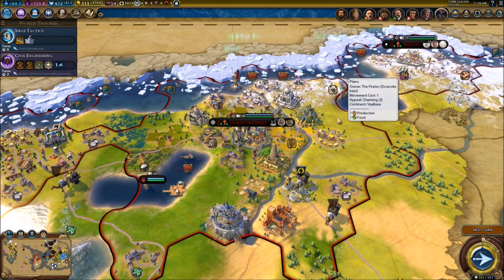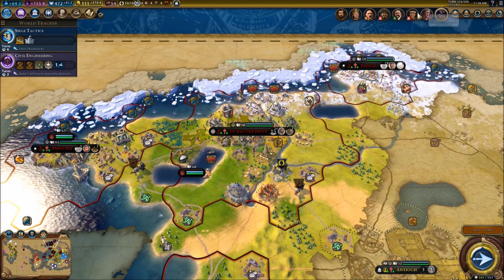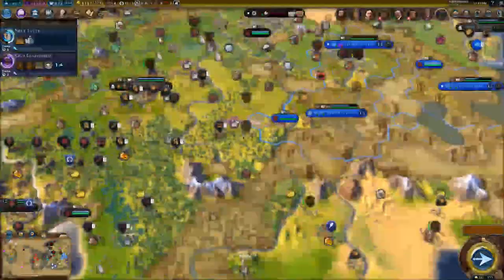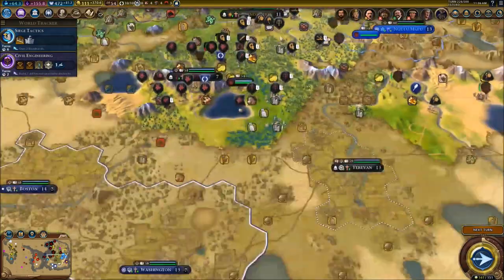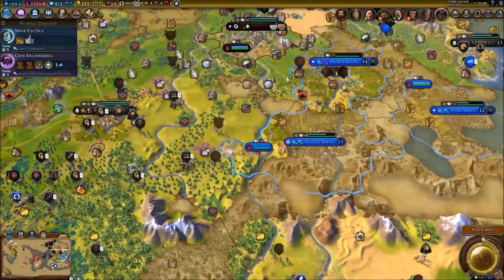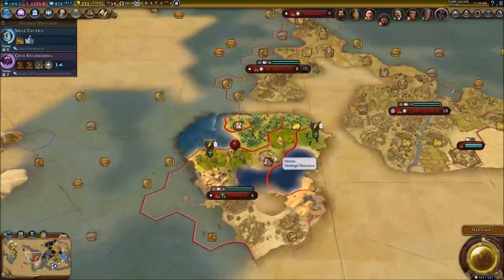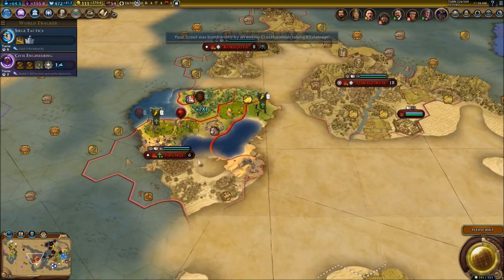Hello everybody, my name is Kademon and welcome back for another video of Civ 6. We are still at war with Genghis Khan and Lotharo, who basically declared war on me last video. We're focusing on these two cities with my crossbowmen Roberts and my muskman. We're sending all of our units over here, focusing on our war boys.